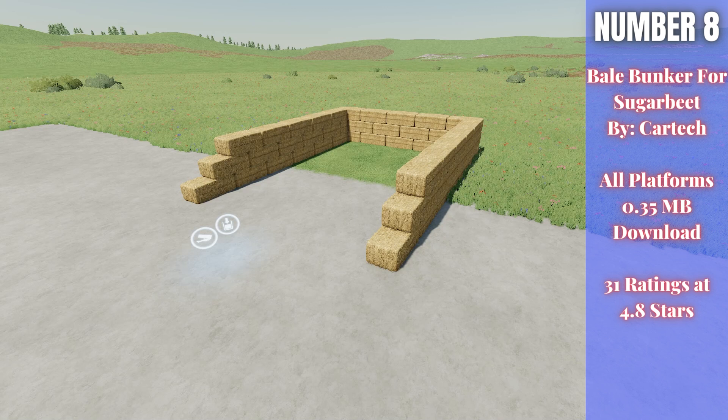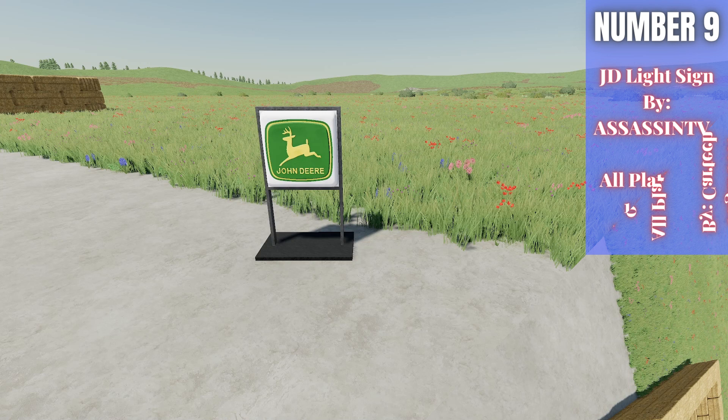Number eight this week is the Bale Bunker for Sugar Beet by Car Tech — 0.35 megabytes for all platforms, rated 4.8 out of 5 stars with 31 ratings. This storage facility works like a silo — you back your trailer up, dump sugar beets in, and load them out whenever you're ready to sell. It costs only $2,500 to purchase, has a $5 daily upkeep, and holds 500,000 liters of sugar beets.